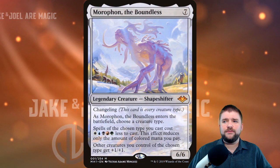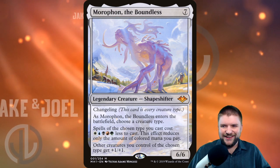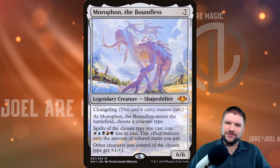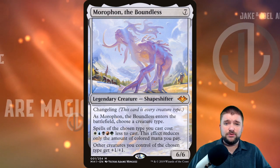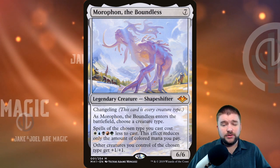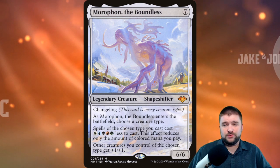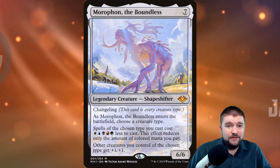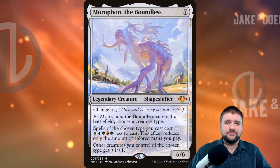Finally, to wrap it up, we've got Morophon the Boundless — a seven-cost five-color creature. As it enters the battlefield, choose a creature type; spells of the chosen type you cast cost one white, one blue, one black, one red, and one green less to cast (this effect reduces only the colored mana you pay). Other creatures you control of the chosen type get plus one plus one. So if you're playing a five-color Slivers deck, Morophon could be at the helm or in your 99 — it's a crazy fun Shapeshifter from Modern Horizons.